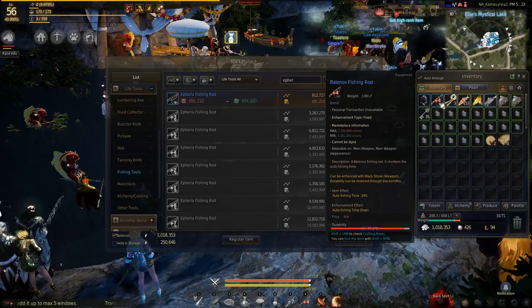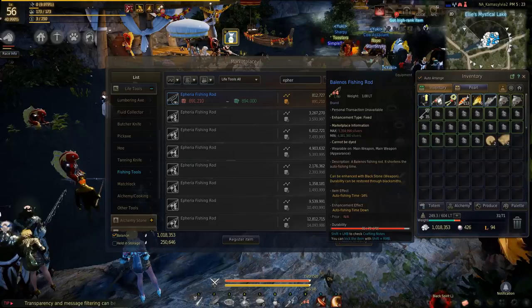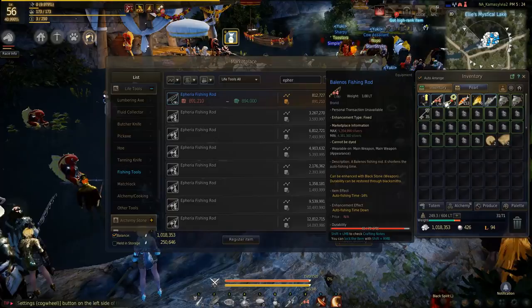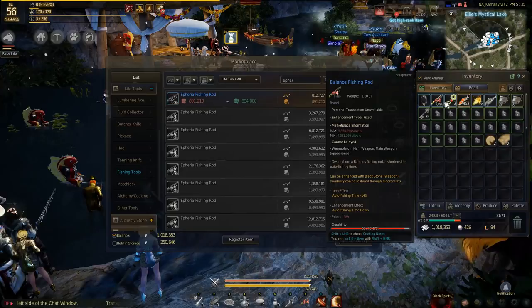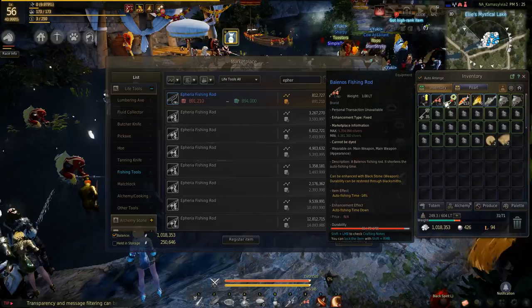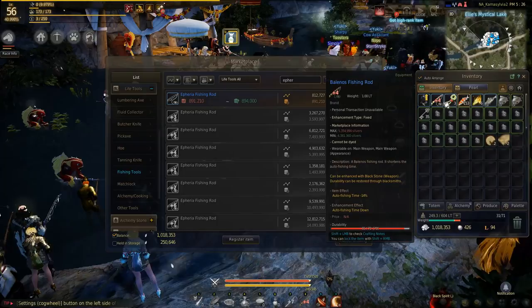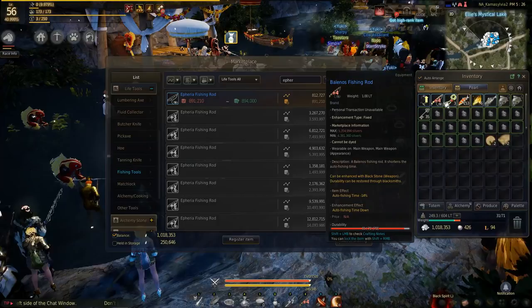You can also get something called a brand stone. When I bring up the rod, you'll see it says 'brand' right underneath the plus 4. That is because I branded this. Branding is a pearl shop item — I believe it costs 400 to 800 pearls — and what branding does is it halves the durability loss of an item. This works when you're grinding or getting killed, but it also works for fishing, which means my Balanose fishing rod has a real durability of 140. The reason we go Balanose over Afaria, even though Afaria would give you much higher durability, is you can only fish up so much.